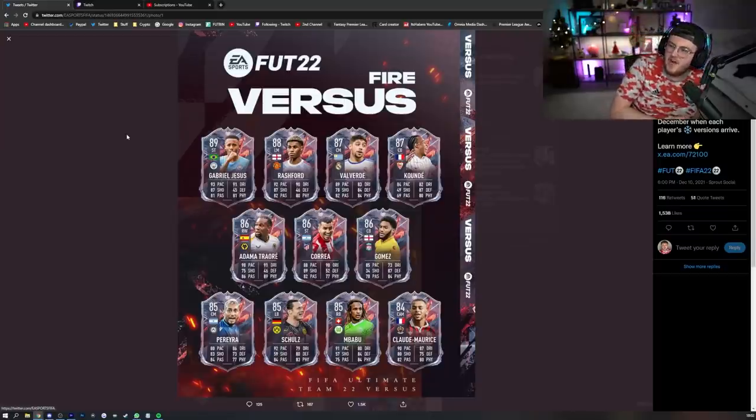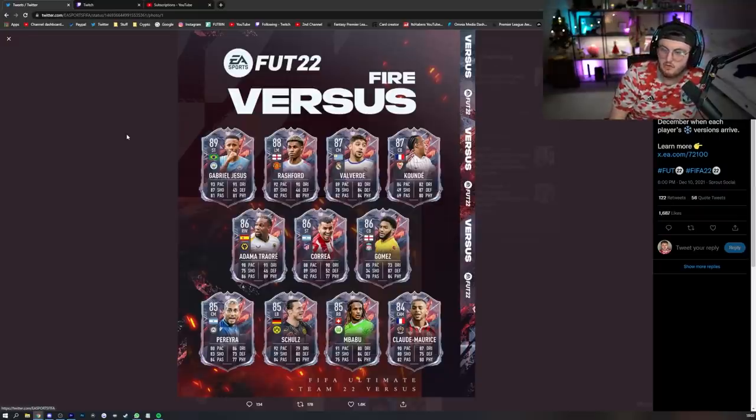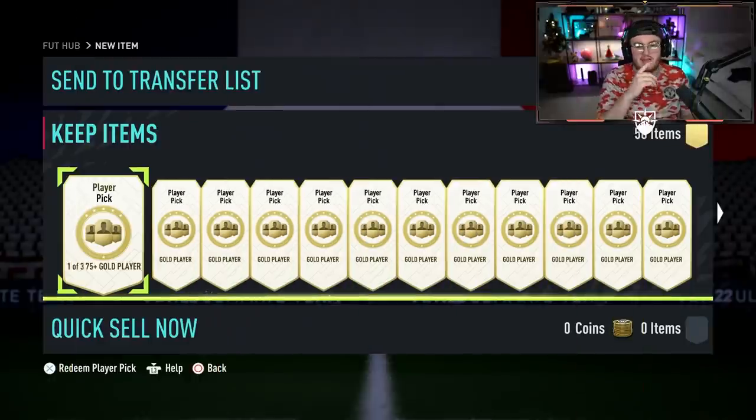This is the first Versus Team, available until Monday the 13th when the Ice versions of the players arrive. I believe these have 5-star skill move upgrades, and then with Ice they get the 5-star weak foot upgrades. So Ice Rashford with 5-star, 5-star is going to be disgusting. But these players look really, really good — we've got Joe Gomez, Valverde, Koundé, Rashford, Gabriel Jesus. Adama Traore looks insane as well. Some really nice upgrades on the cards, and I think the card design itself is beautiful.